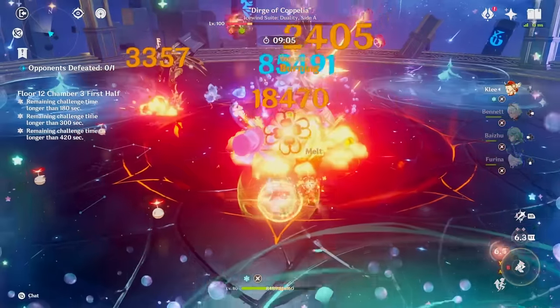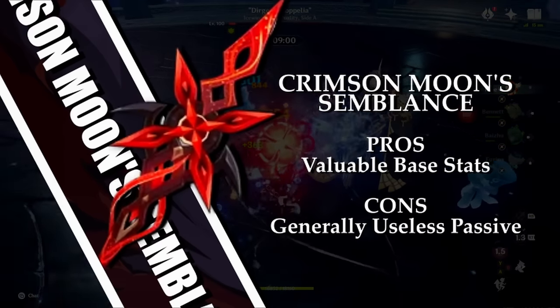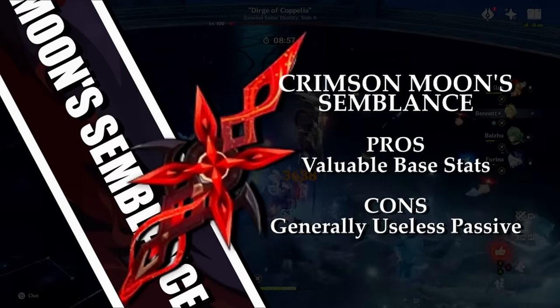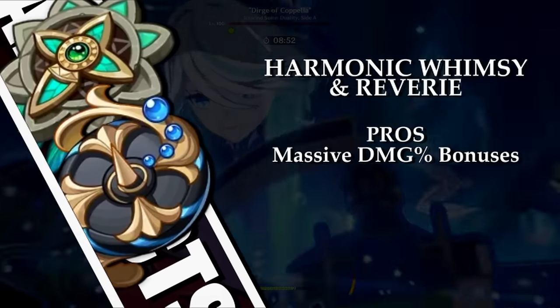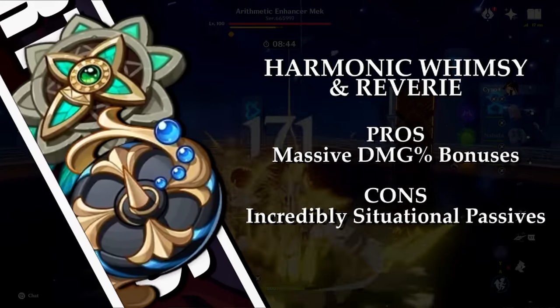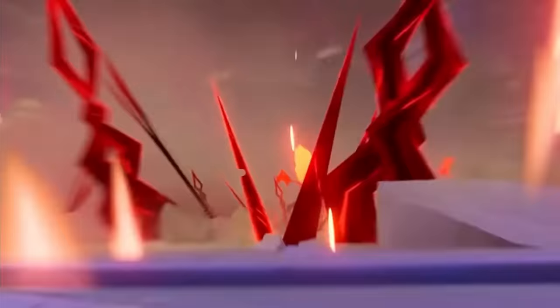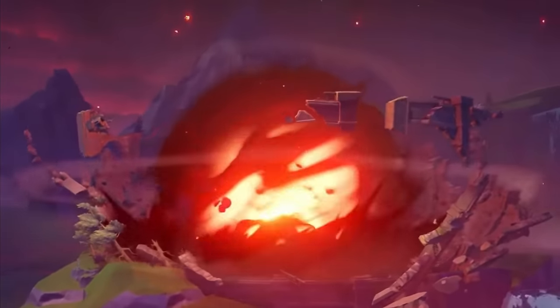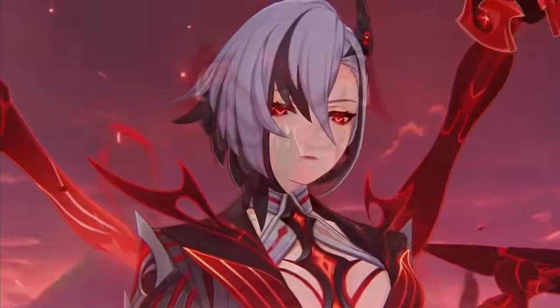The new additions to the game are overall rather underwhelming. While the new 5-star polearm has good base stats, the passive is relatively useless for all units other than Arlecchino. The artifact sets are great on paper too, but in reality very few characters can make use of them to any degree, and even fewer will want to use them over others. I cannot recommend anyone to farm this new domain or to go for the Arlecchino weapon. While these additions provide a reasonable damage increase to only Arlecchino and Melt Ganyu, no one else actively wants what these additions provide over what is already currently available.